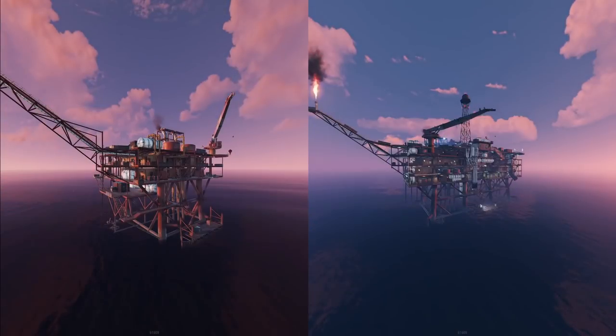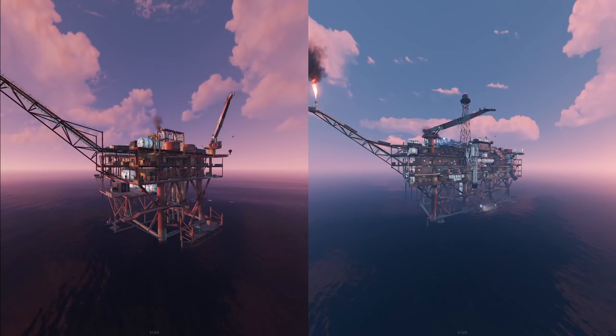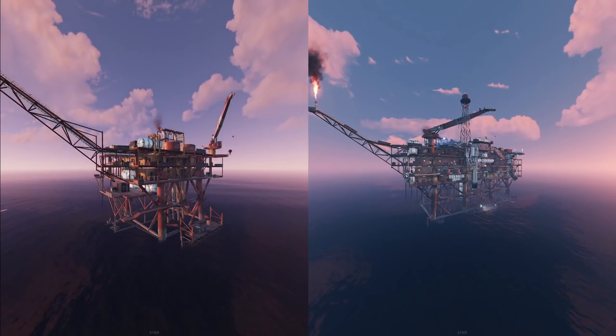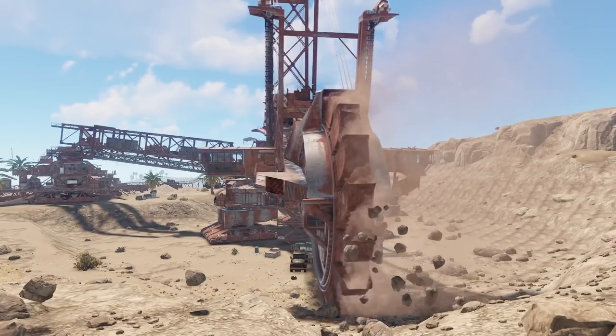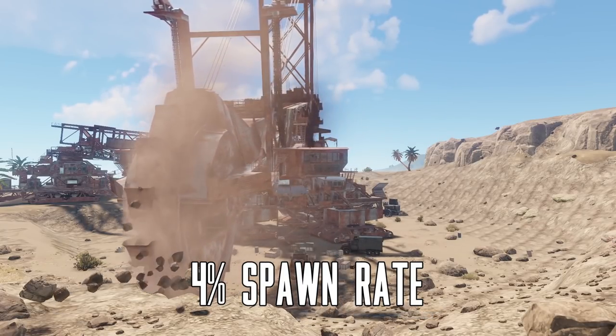Now for the special monuments. The small and large oil rigs are offshore monuments, on top of which are locked crates protected by armed AI scientists. There's only one locked crate, however there are also scientists and different types of crates which can spawn guns. The overall probability of getting at least one gun from small and large oil rigs is a 100% chance, with a 96% chance of getting a second one. The Giant Excavator is a monument that sometimes spawns on the island and is guarded by armed scientists. However, it only has a 4% chance of spawning guns, so I wouldn't recommend it.